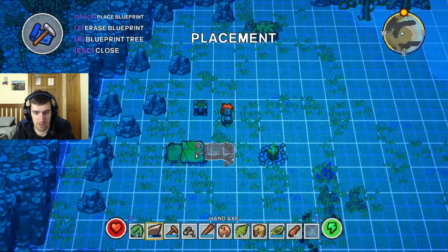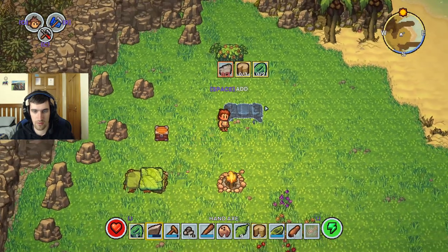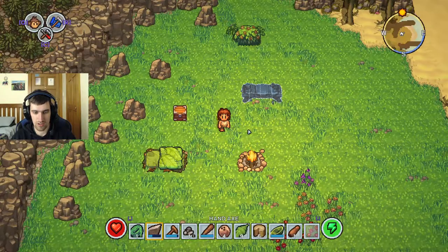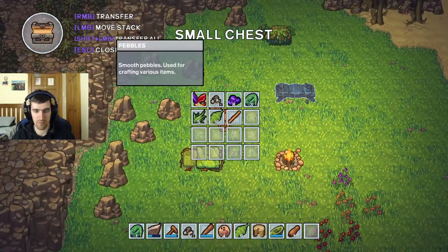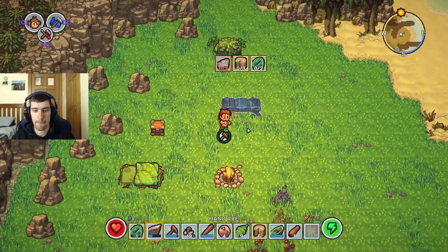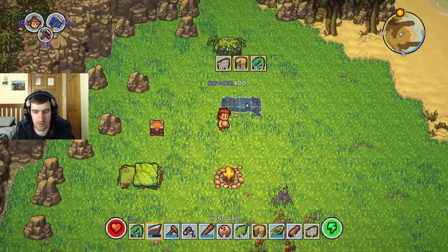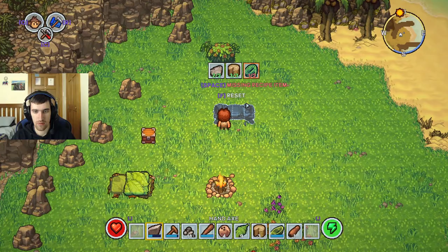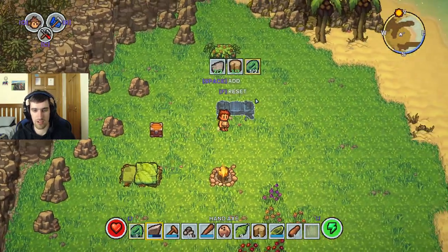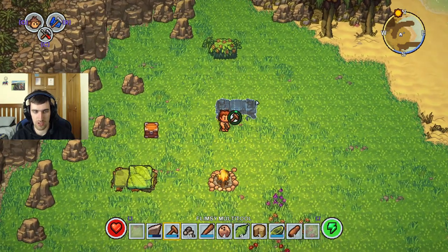I need more of that stone stuff - the stone chunks. I need more pebbles. I'll take them all. Pebbles seem to be pretty important. That's one, and that's two. I'm missing a rope - good thing I got plenty of those. At least two tools I need to craft more. Let's get to work.